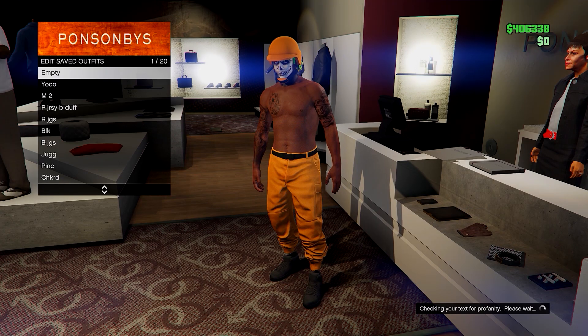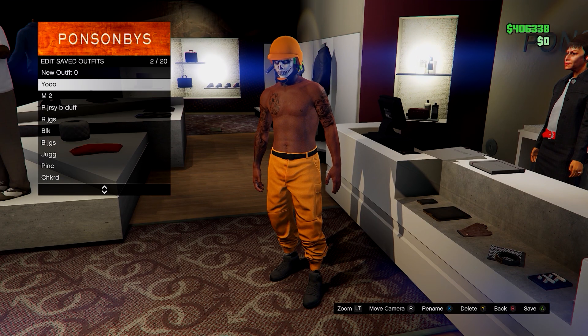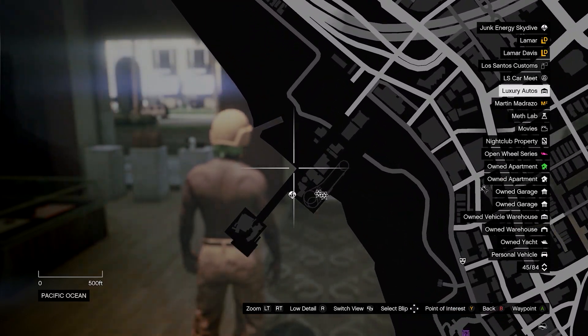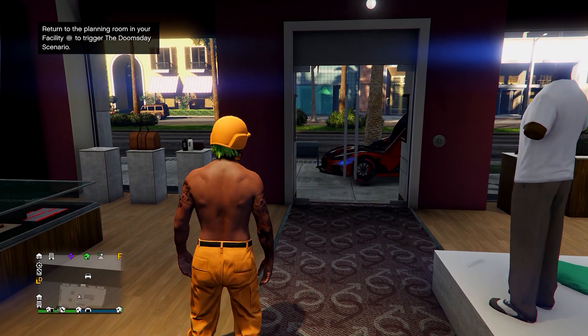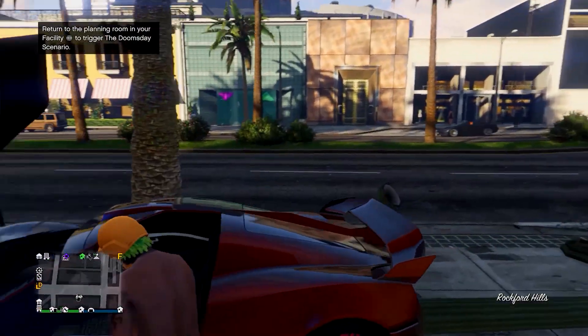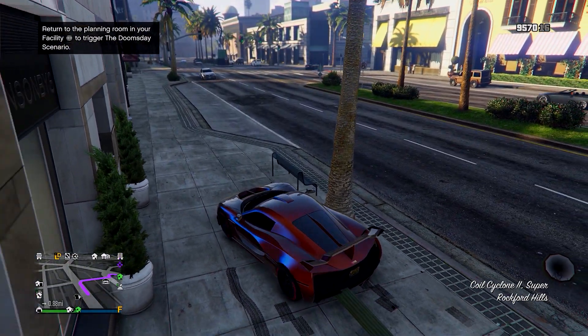Sometimes when you go to save it, it glitches and lags you out of the game. What I found is that if you save it to slot one, it usually doesn't do that. However, if it does lag you out, just restart your game and keep trying to save — eventually it does save. Anyway, that's how you get the orange joggers and also the orange bulletproof helmet. Let's get straight into the outfit.